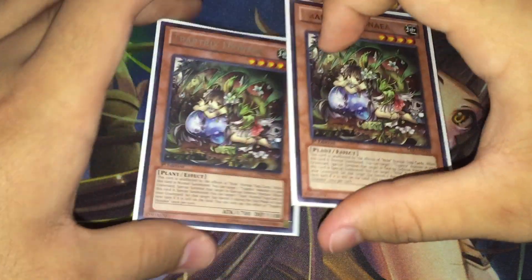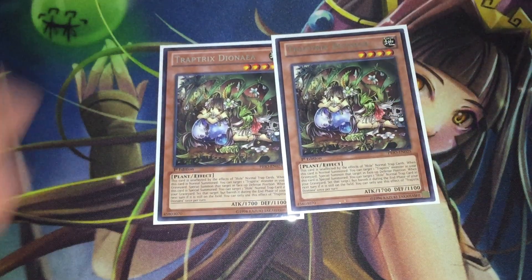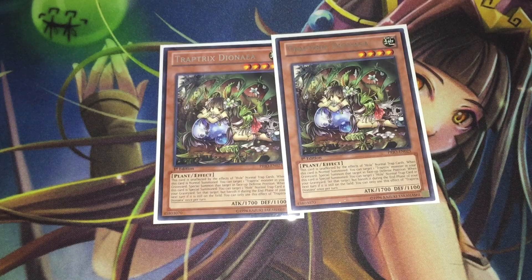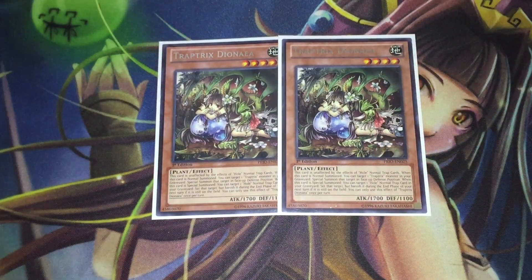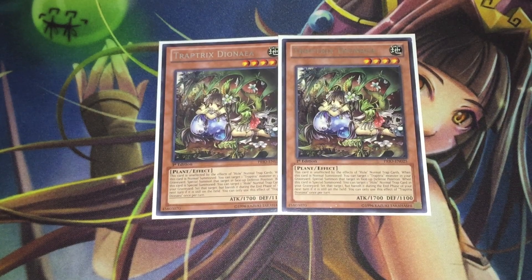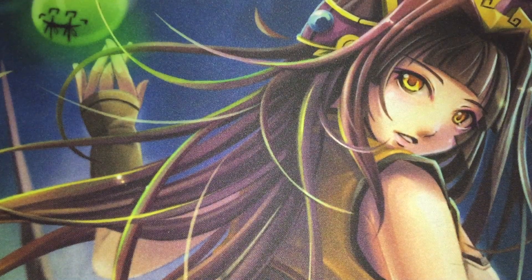Moving on, we have two copies of Traptrix Dionaea. She's really strong in the mid to late game — she's a one-card Rank 4 if you already have Myrmeleo on the grave. If you special summon her off Call of the Haunted, she applies the same pressure as Myrmeleo by setting any Trap Hole card from the grave directly to your backrow, which is great at preventing your opponent's big plays.